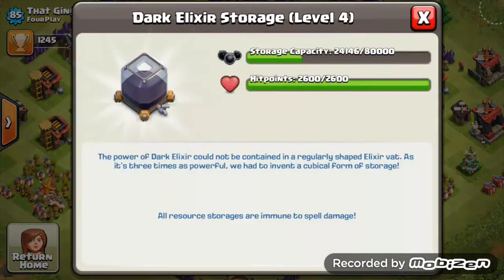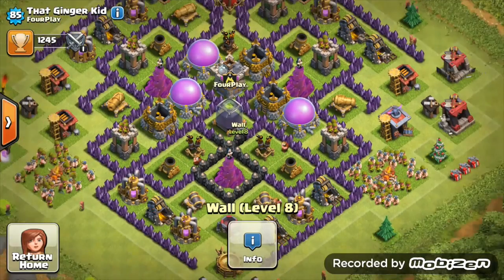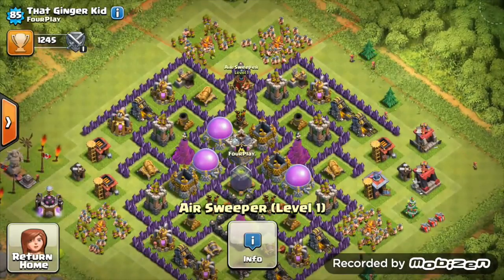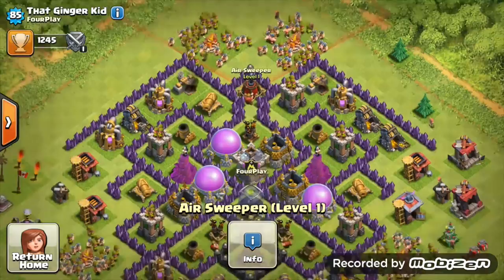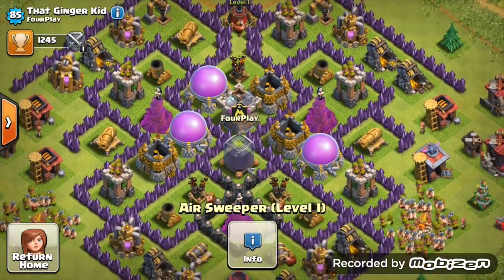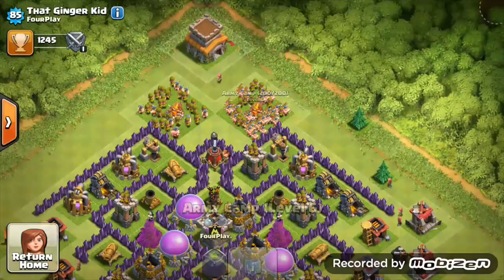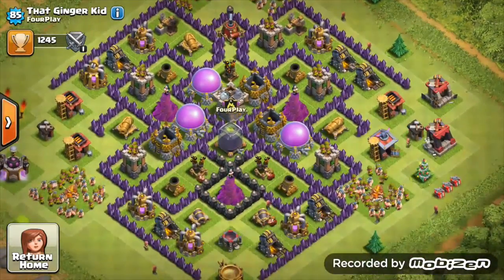Looking at your air defenses — amazing, you're maxing those out. Your walls are looking awesome, you've got quite a few level 8 ones. Just get all the level 8 ones done. Air sweeper level 1, you're upgrading it to level 2, so that's good. I'd say turn it towards opposite sides so you can make full use of it, protecting that one air defense in particular.